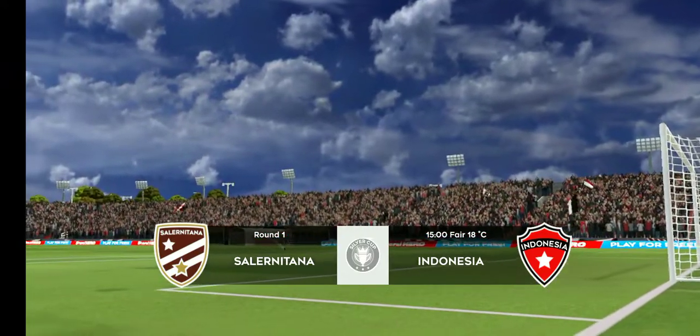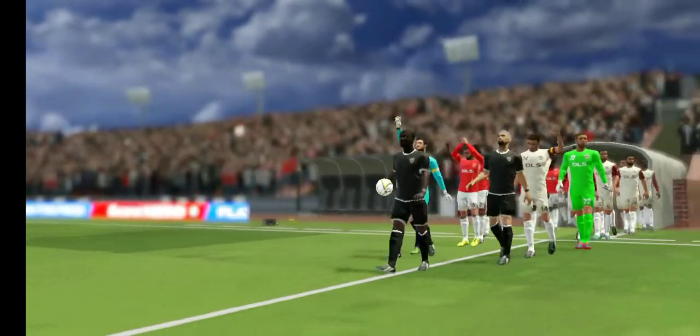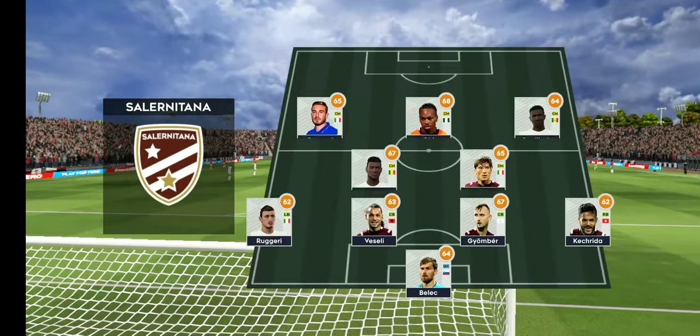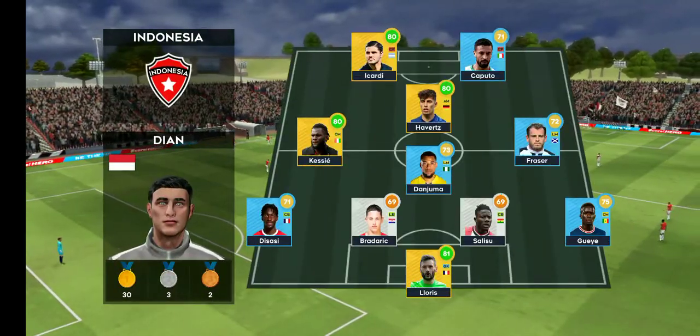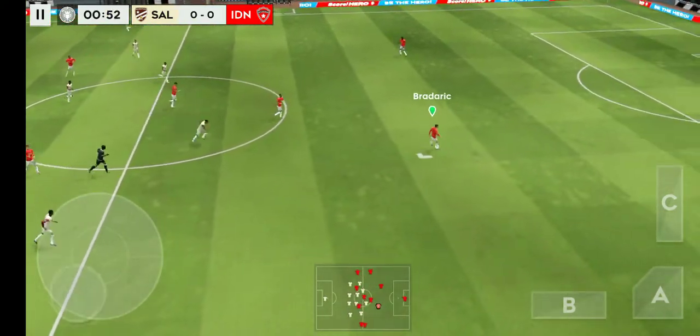In this game, both managers are picking strong lineups today — no real surprises. The manager's playing a 4-5-1 formation today, playing a 4-1-2-1-2. This diamond-shaped midfield supports both defence and attack.